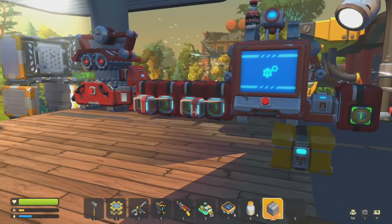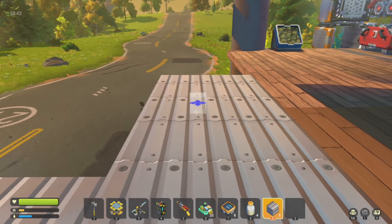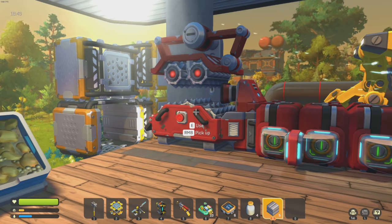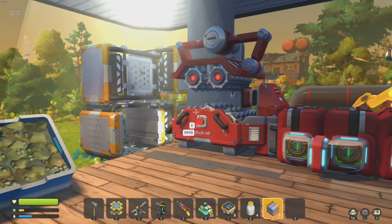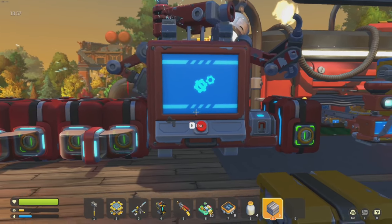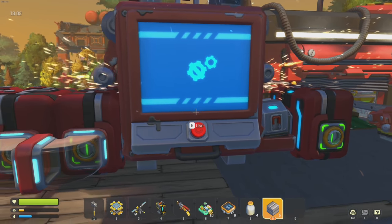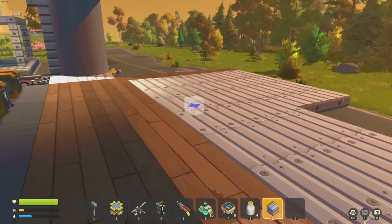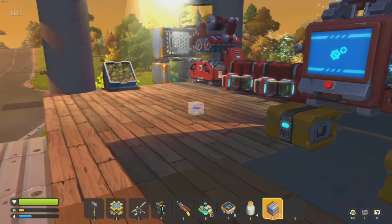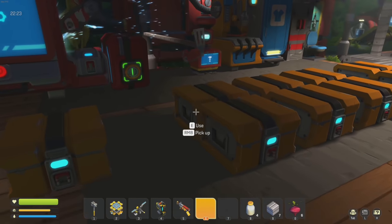My plan is essentially to have two rows of this setup - I want the refine bot so we can shoot our stuff in here, have it refined, thrown into storage, and then one general storage system to grab the things to craft. But I want them all connected so I can select some over here and some over here, essentially doubling the output. We're gonna kind of redo the layout a little bit - I think it's gonna be better. We're gonna see.